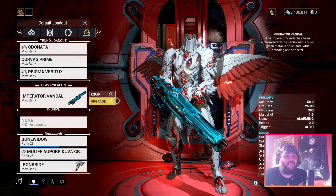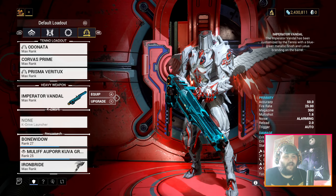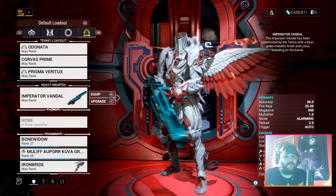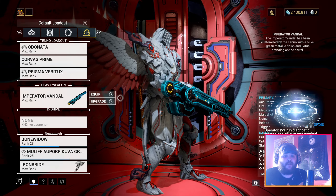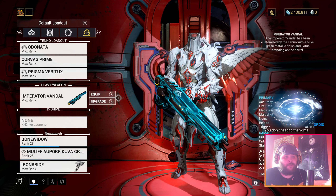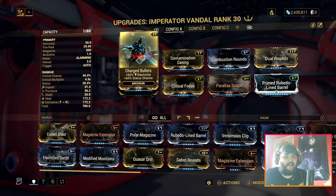Imperator Vandal is one of my favorite arch guns and, don't get me wrong, I know it's not the most powerful, but I've finally been able to find a build that actually works on the Steel Path. It's a very good minigun that you can just pop out and use — it's very fun. Unfortunately it's not as general as my other builds because this does require one rare mod, which you'll understand when you see it.